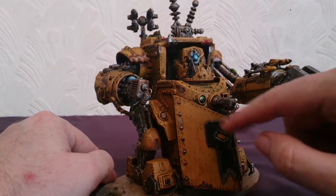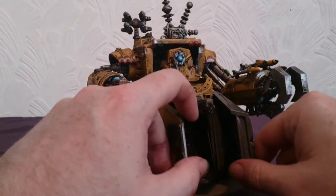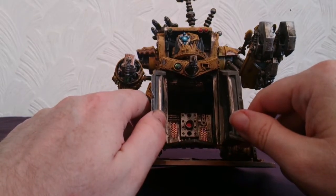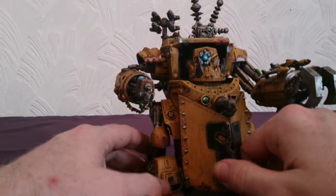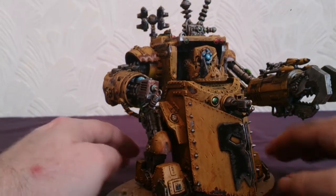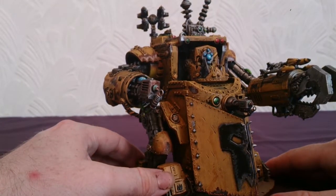I've gone with the Bad Moons colours. They do open - I'll show you. There isn't a great amount of detail inside to be honest. I've just painted the plates and put a little red light in. There isn't really much to paint inside, but it's easy enough to close and they do stay closed, so I'm quite happy with the decision to leave them open. Might be able to add something in a bit later, but this is it for now.